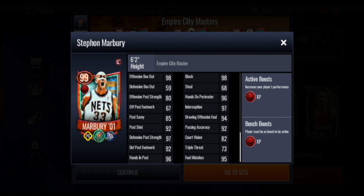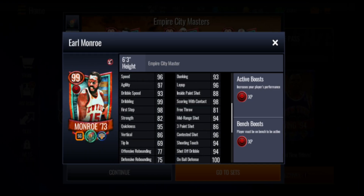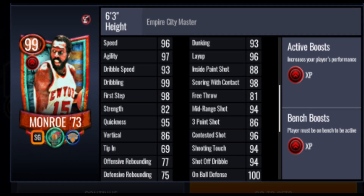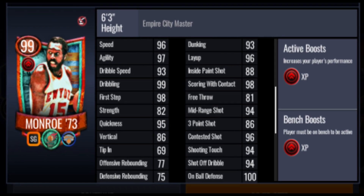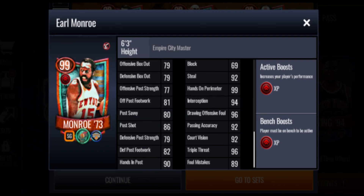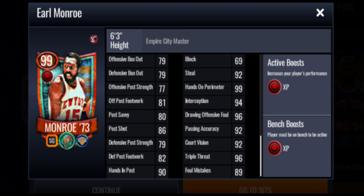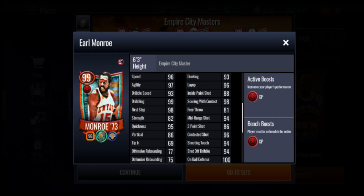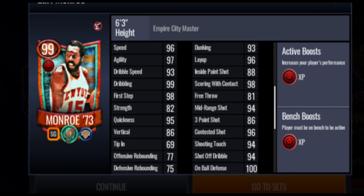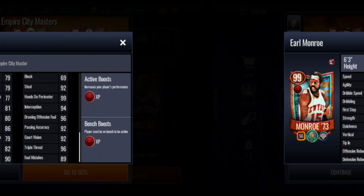The final player is Earl Monroe, a power shooting guard at 99 overall giving out the Elite XP boost. He's got 86 three-point shot, 94 mid-range, 93 dunking, 96 layup, 96 speed, 97 agility, and rebounding stats in the 70s. Defensively he has 69 block but 92 steal and 94 interception, and 92 court vision on the playmaking side. His steal is high but block is low. He's a decent option if you need a power shooting guard since we don't have many of those.